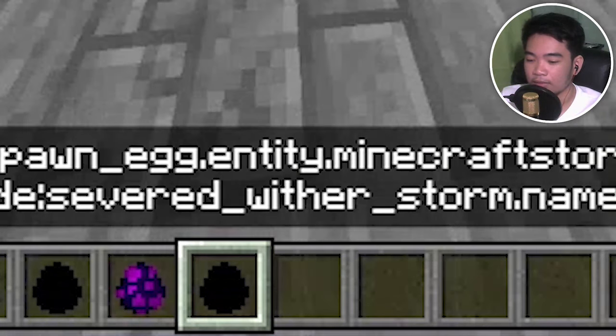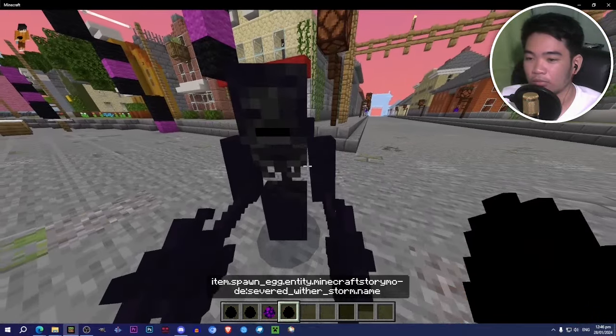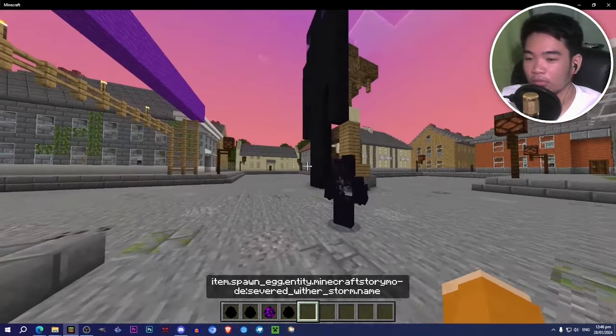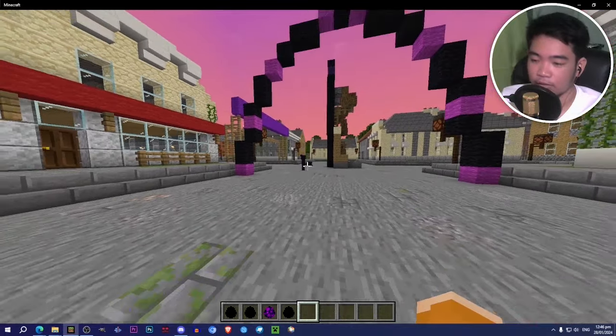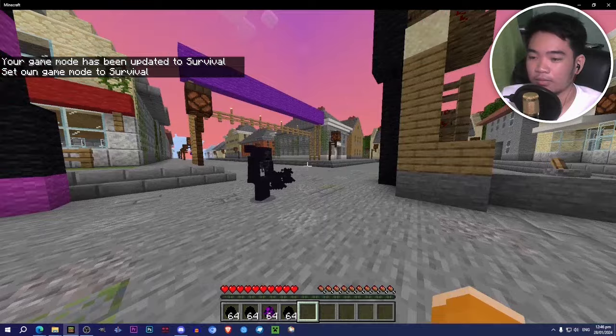A withered monstrosity — this is from Cracker's Wither Storm, I think. We don't have the withered symbiont. Is this guy hostile or does this guy just float?